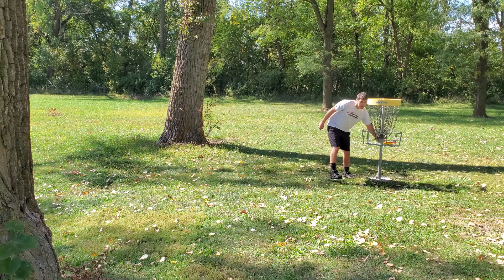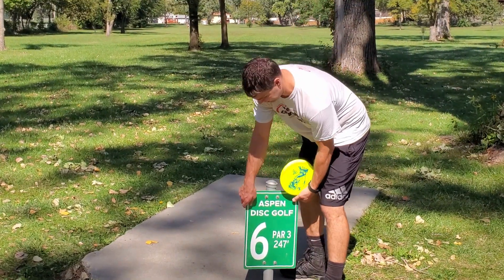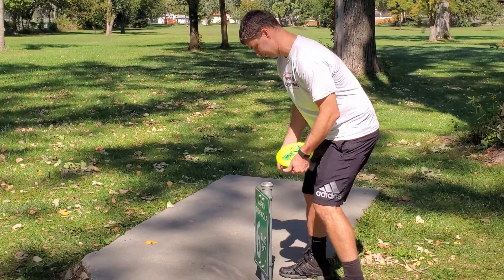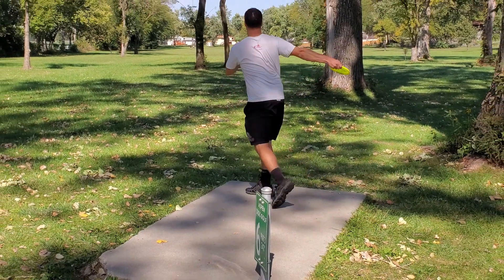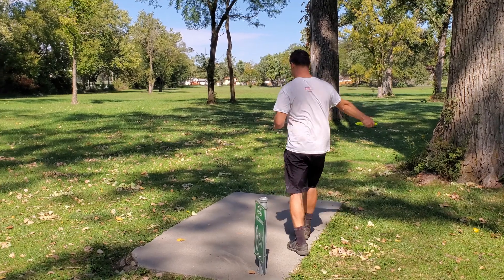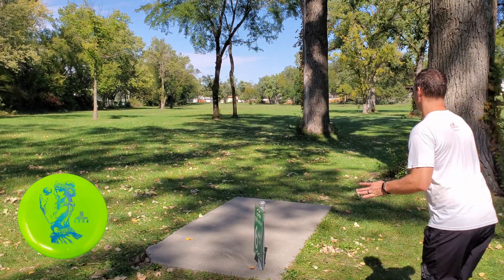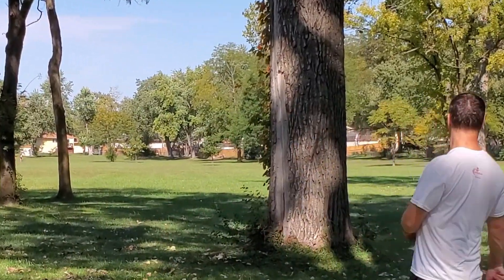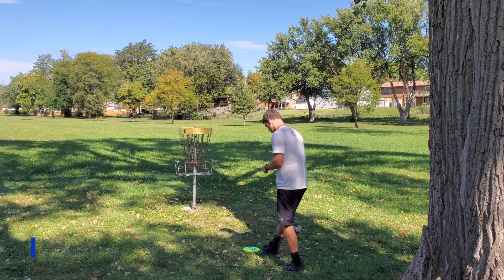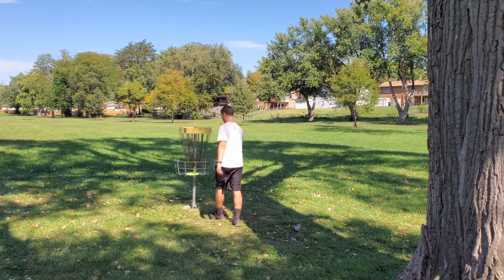Moving on to hole six, a 247-foot par 3. Look at these signs, guys — who did this, and why? Comment below if you've seen anything like that before. This is the shortest hole on the course, so I'm going to go with the putter here with a little turnover. The tee pad is kind of set up to go through that right gap, but it's pretty crowded in there, so I think the turnover is the play. I got a little bounce off that last tree, but it should be pretty close to go three under through six.